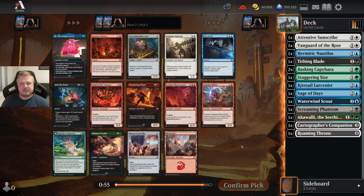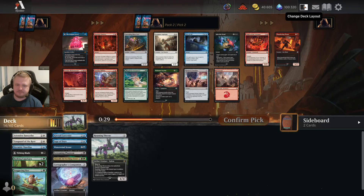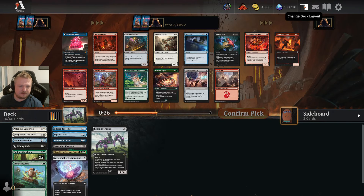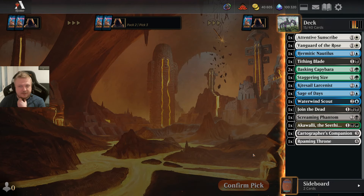Another Join the Dead. There's an Iron Paw Aspirant and some red cards, but I'm not going to red right now unless I'm getting a bomb rare. The question is: am I going to be blue-white and take the Aspirant, or go black-blue and take Join the Dead? I like this two-drop quite a bit in any white deck, but maybe I should be doing something different. I'll take the Join the Dead — let's go black-blue, at least for now. I might still change that.